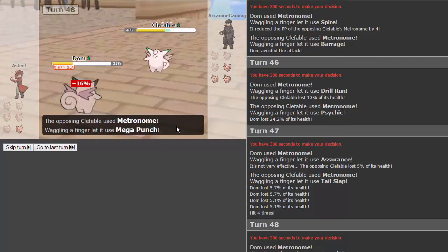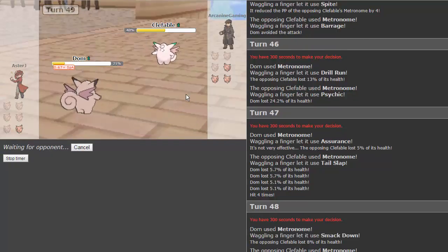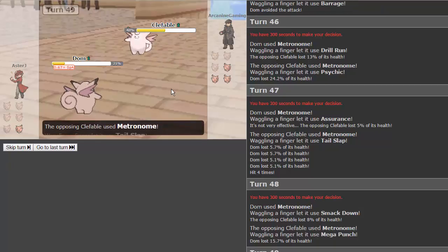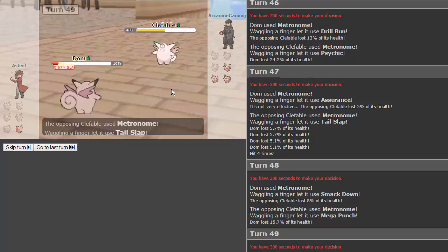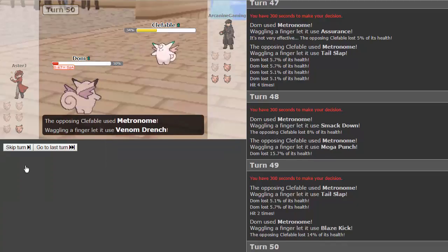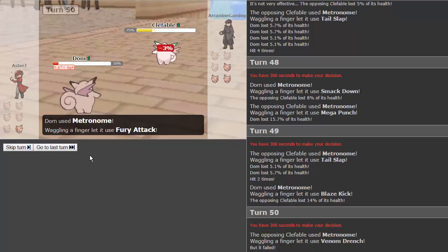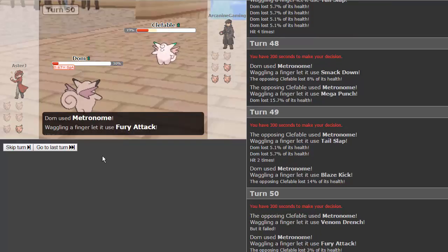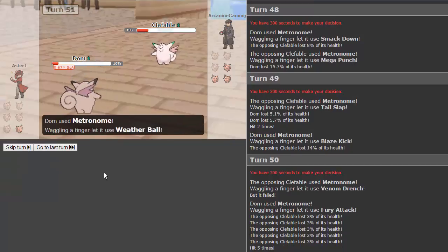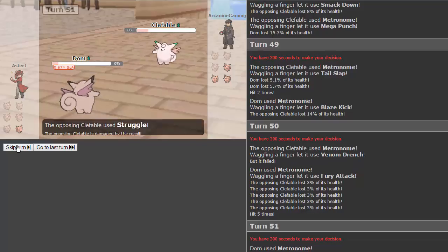Smack down doesn't do too much. He goes for mega punch. Come on Dom, just get rest right now! Another tail slap — almost two in a row. We get blaze kick and do some good damage. Venom drench doesn't work unless we're poisoned. We get fury attack — four hits, five hits. Weather ball — nope. He clicks struggle and is going to knock us out. That is game two going to my opponent Arcanine Gaming.